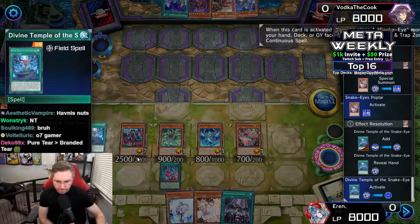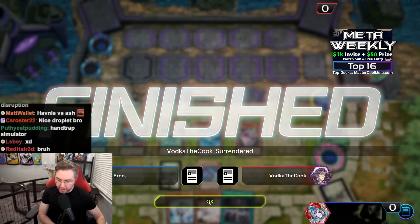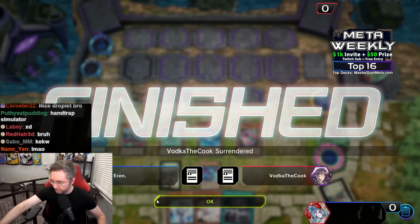We have Divine Temple setting up a Flame Burge. We forgot to Hovnis — okay, 8,000 damage due to the field spell. We had Ash, but anyway let's hop into game two.